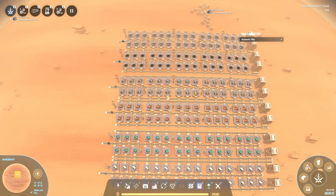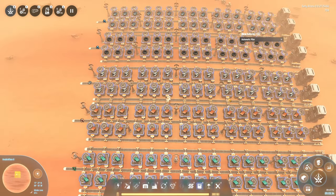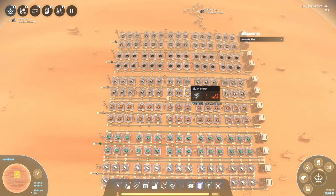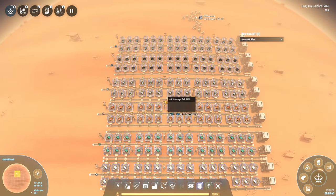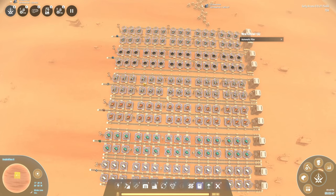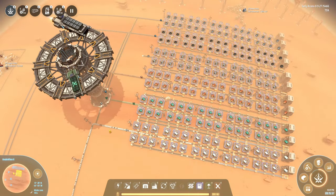I know this is all based on Mark 1 belts and Mark 1 sorters, so it's not going to function optimally — but that's not the point, we just want to keep it going. The first thing we want to do is put some power up, preferably somewhere near the pole so it doesn't get in the way, and hook up some miners as well as an ILS, because we brought one with us.